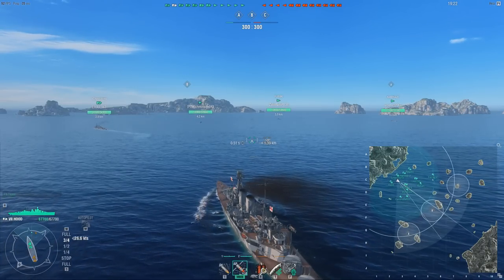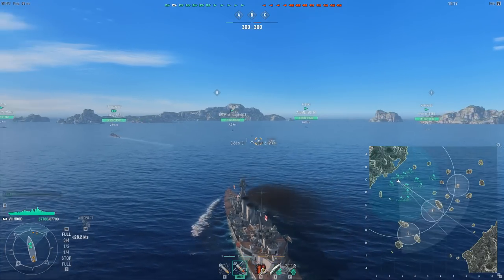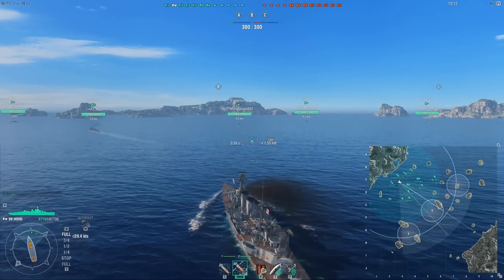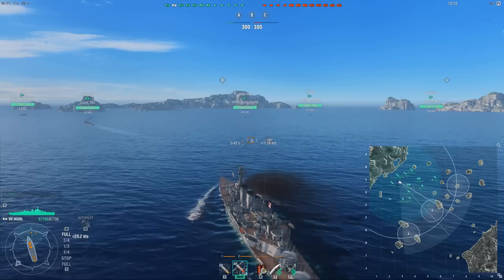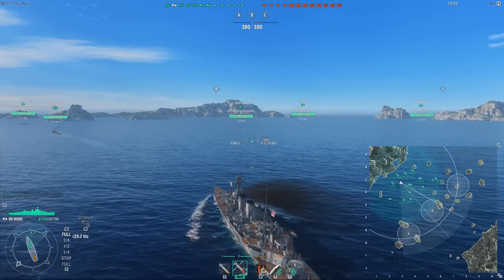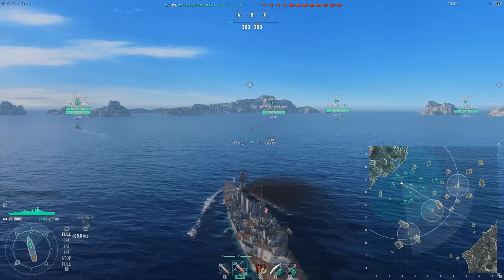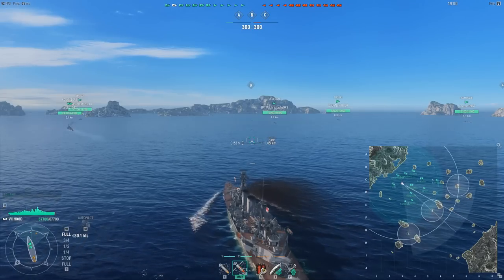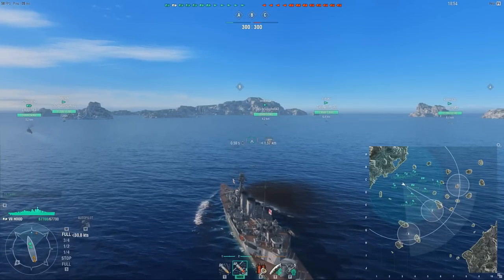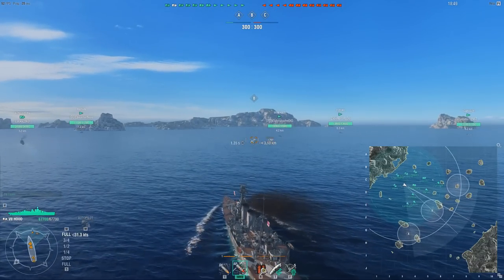I've been quite split in my opinion on the Hood. There are things I quite like on it, like the fact that it's very very tanky, but that only really applies when it's angled. When it's angled it gives a fairly slim profile and it's able to tank a lot of shells and it feels nigh indestructible. Combined with its large HP pool you can just take a huge amount of beating and tank and tank and tank, which is of course a very positive effect of a battleship.